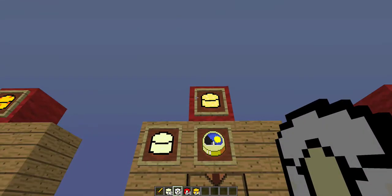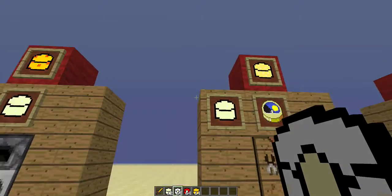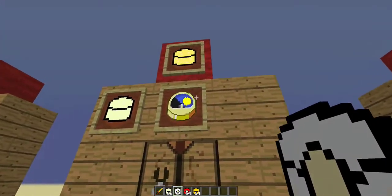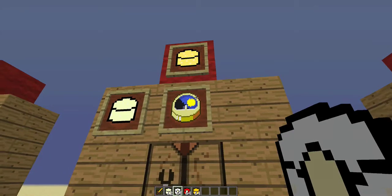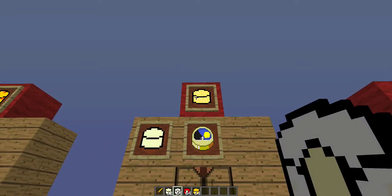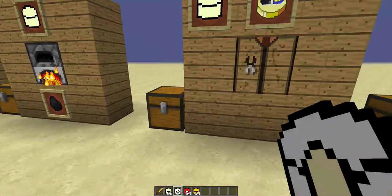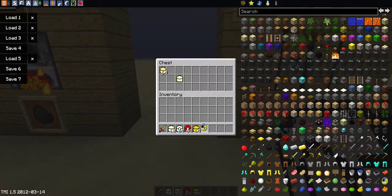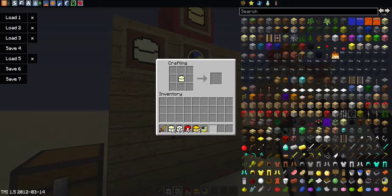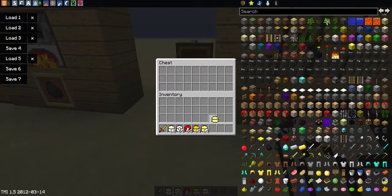Next we have the parmesan cheese - or however the Americans call it - and this is actually made using a clock. This is supposed to show that it needs time to age, and because it's quite expensive it restores your entire food bar. So this is the one to go for if you were playing with this mod. There we go, there's your parmesan.